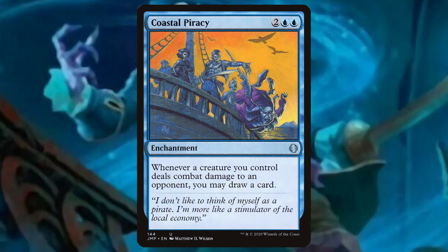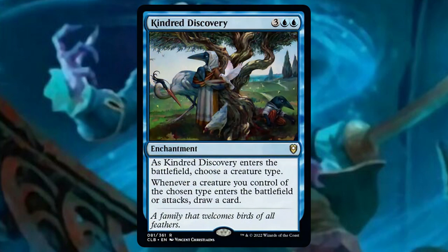Coastal Piracy: whenever a creature you control deals combat damage to an opponent, you may draw a card. Kindred Discovery: when it enters the battlefield, we can choose a creature type, and it also has 'whenever a creature you control of the chosen type enters the battlefield or attacks, draw a card.'